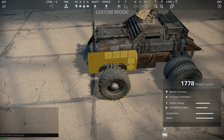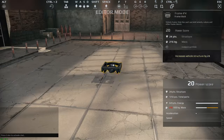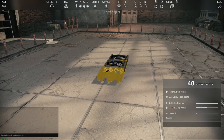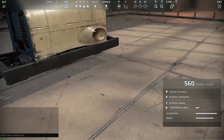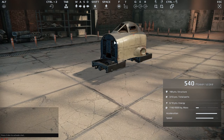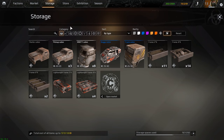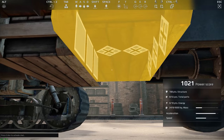Remember that frame pieces can be rotated, and they don't necessarily need to be connected to each other. A technique I often use is what I call a split chassis, where two sets of frames are not connected to each other but instead are connected to the main structure of the vehicle. Gaps like these can be considered weak spots, but they are also useful for hiding things such as fuel barrels and ammo packs.